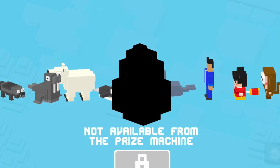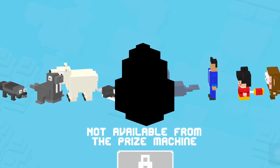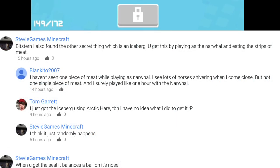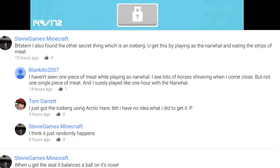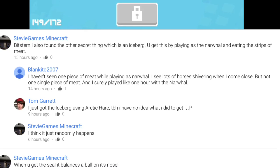If you know how to unlock the next secret character the Iceberg, please write a comment down there and check our homepage which will always be up to date — you can find it in the video description. There is some speculation going on that you can unlock it by playing with Narwhal or Arctic Hare, but the conditions are still unknown.